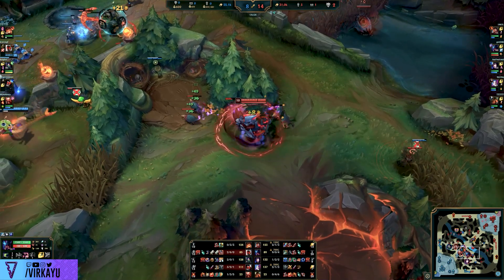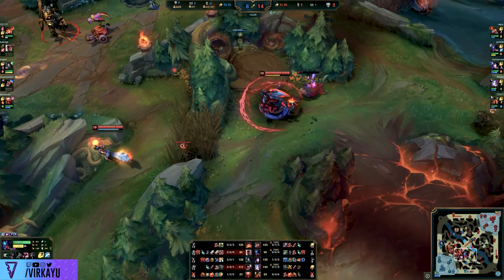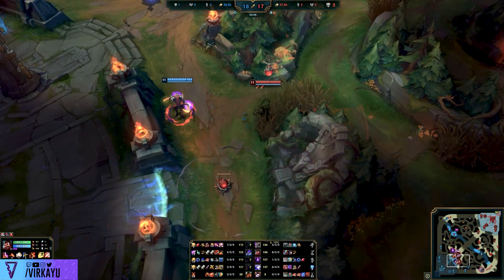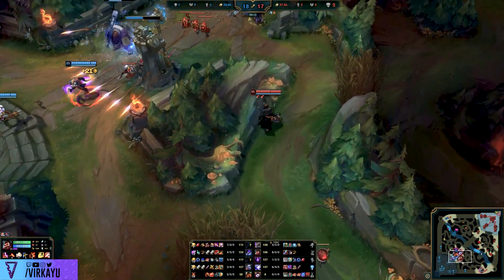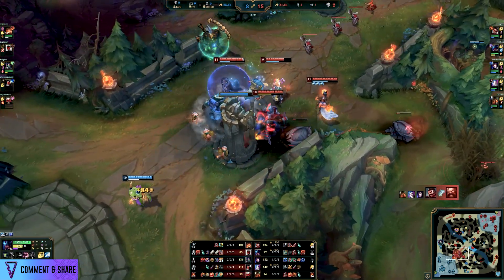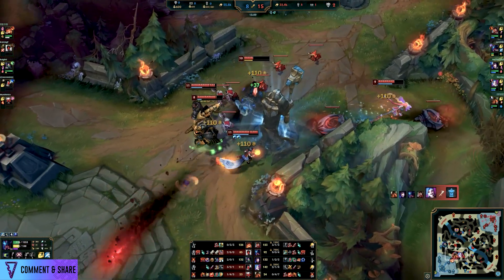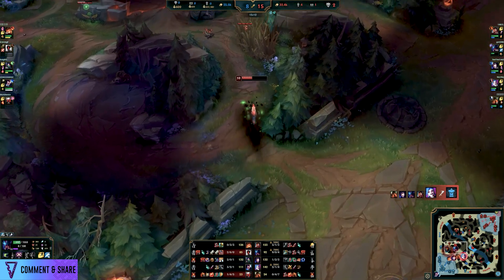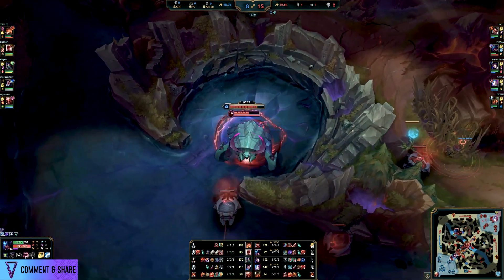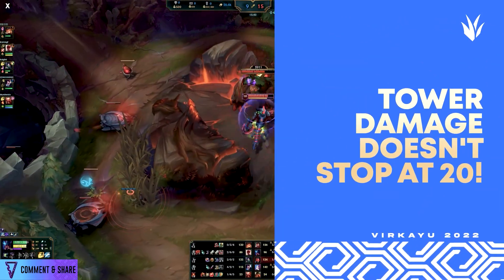If you happen to be a high-AD threat, it's absolutely huge that you do this. Rek'Sai's IQ being able to be procced on towers was one of the best buffs she ever got — if you don't do this, you're wasting basically part of her kit. Now to close this video off, we need to talk about the second Herald, and I don't know why this is purely ignored and memed. Who started this meme that it's a terrible objective? I'm sorry I killed you, farmed your whole jungle, have a 2-3 level lead, and now there's a Herald I can take that helps me push even more towers or sync up with the Baron.